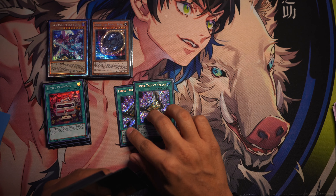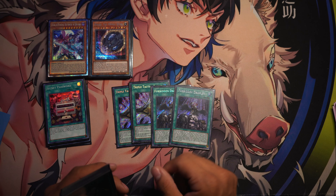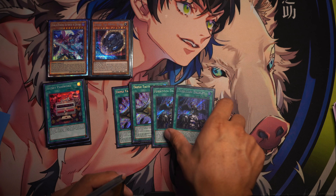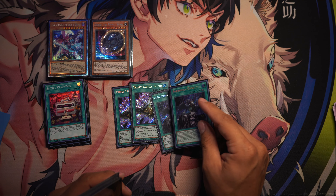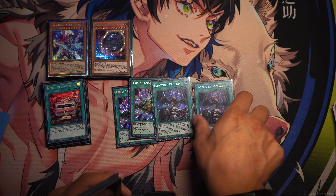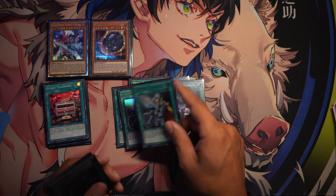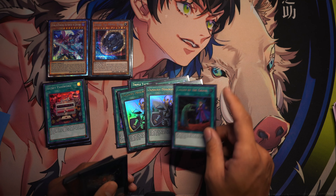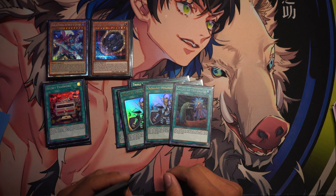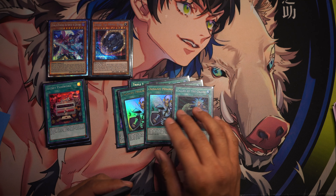For the spells we have three Sunny Snitch, three Secret Password, and then two Home. In my previous build on my qualifier I was running three, but I cut down to two for extra space since I am able to search it. One is a little too risky and at least two you're guaranteed to see it more or less.